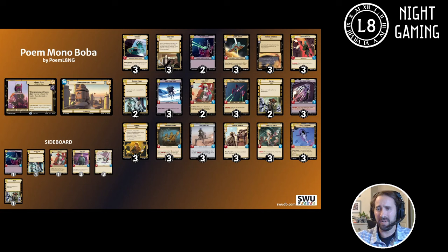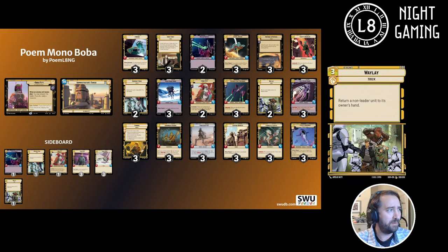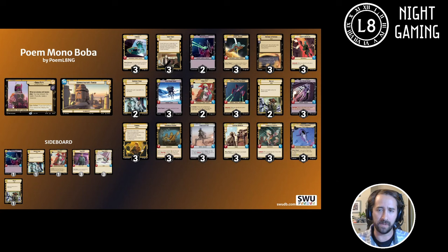Waylay I have at two-of right now. I want options, but I don't want to be flooded with events I can't use because they're situational. It's nice to have — if on turn two you don't have any three-drops like Boba, Seventh Fleet Defender, or Cell Block Guard, and they play an Ezra or something, you just bounce it. You kind of time walk, move on to the next round, and that's usually good for you against aggro.